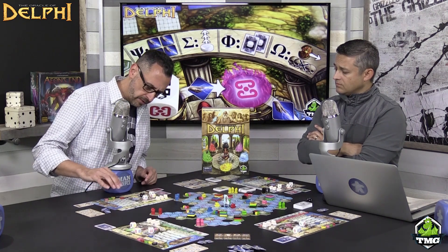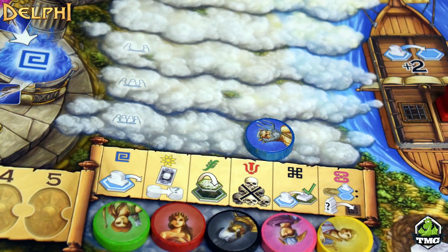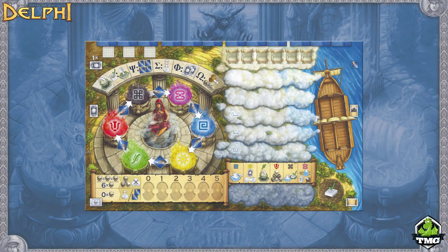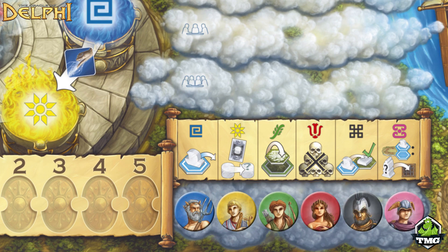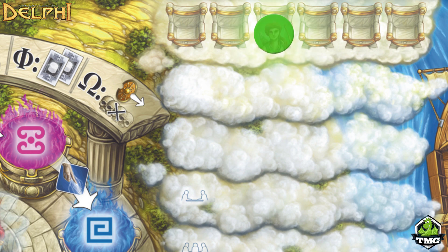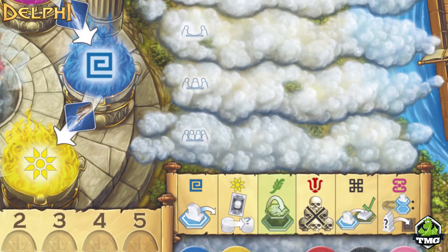Over on another section of the board is where all the gods sit. Throughout the game, one of the actions you can take — and some other things that happen — allow these gods to move up the clouds to their thrones. Once they get there, they each have a different power. That's the section where you'll be moving your gods up.